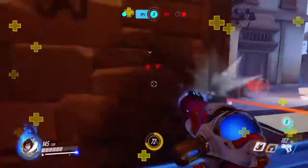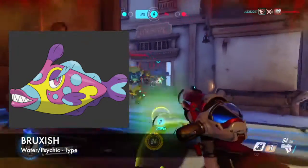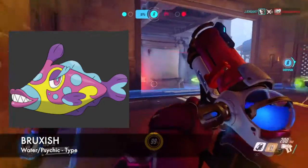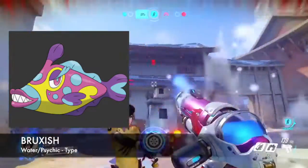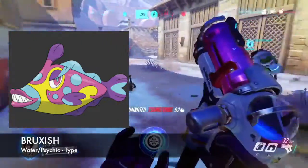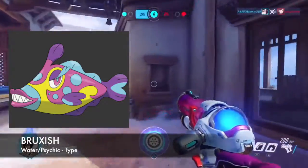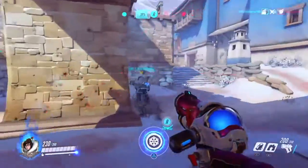Next up is Bruxish. Bruxish is interesting because he is a water and psychic type Pokemon. Bruxish grinds its teeth in order to use its psychic powers, and once his opponents hear these powers, they usually just get headaches. That's its psychic ability.